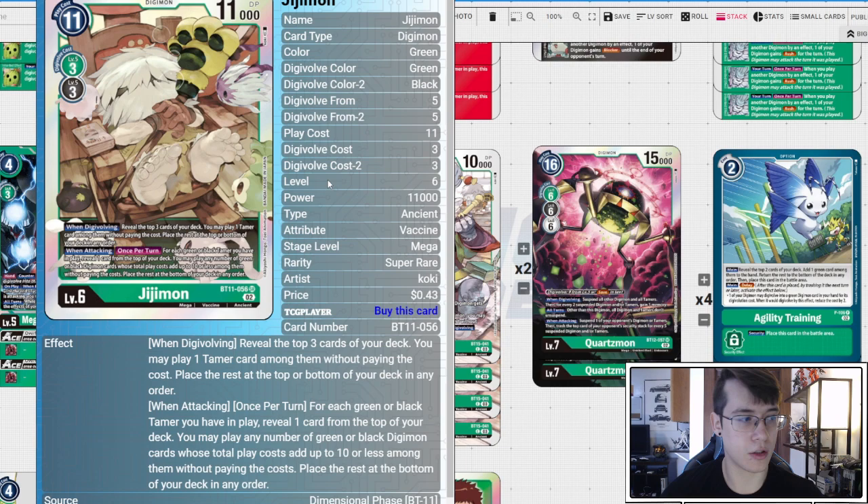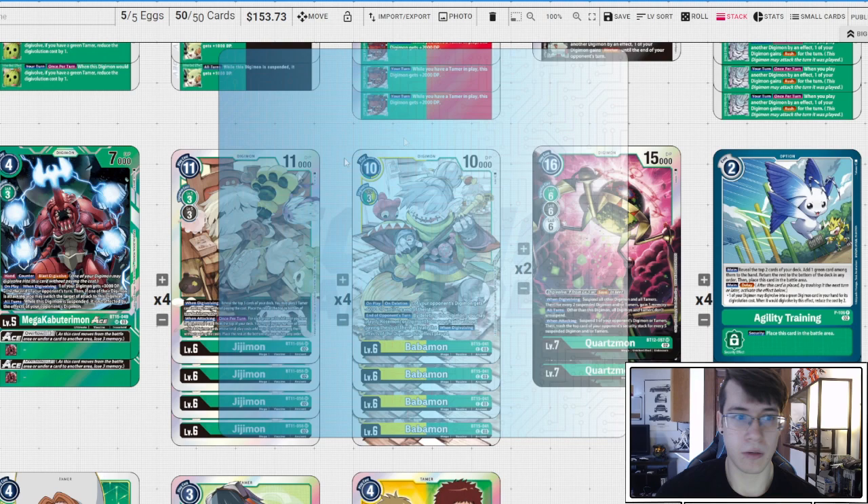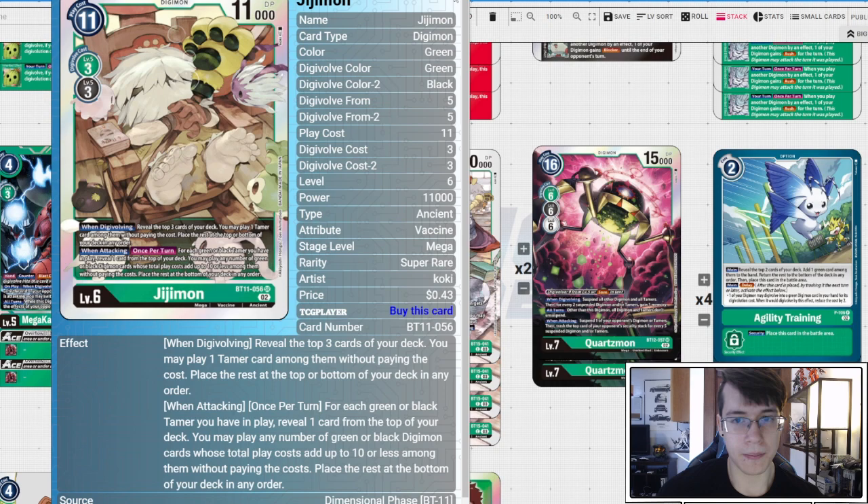Four copies of BT15 Babamon — I think this card is fantastic for GGmon, almost like they designed it that way. On play and on deletion, one of your opponent's digimon gets minus 6K DP until end of their turn, helping mop up the board. End of your opponent's turn, you can delete this digimon to play a Rosemon or GGmon from your hand without paying the cost, then activate the when-digivolving effect of the digimon played. If the Babamon stack survives, you pop it, play out a GGmon, get the tamer, and start swinging for more Babamons.